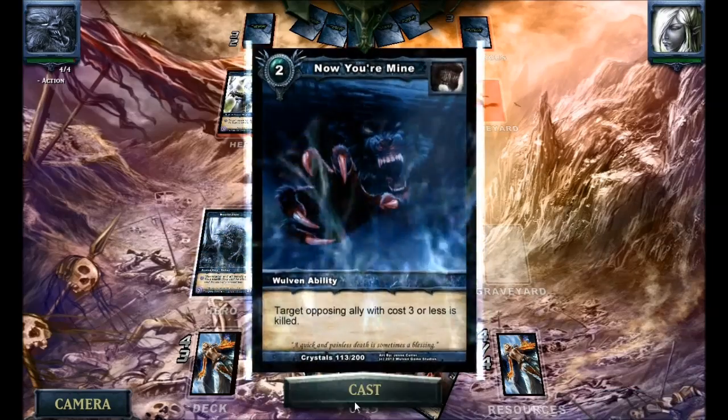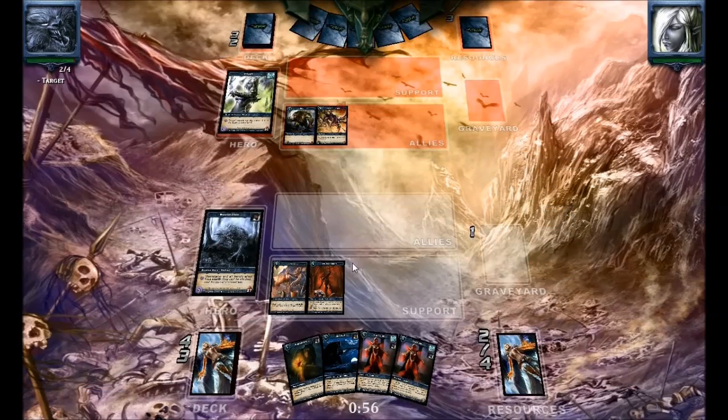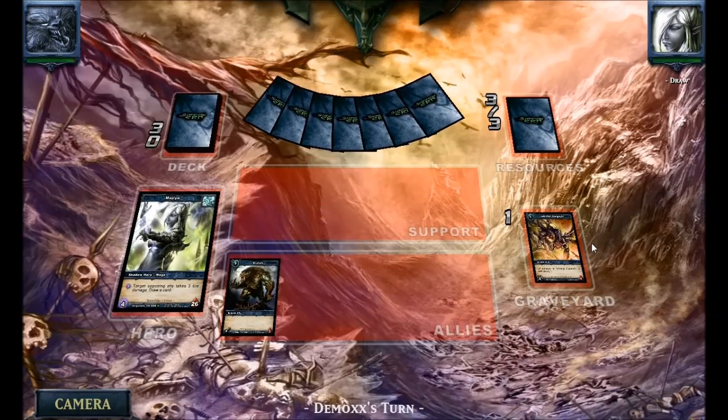I'm contemplating saving 'Now You're Mine' for that Gargoyle, or using it on that Gargoyle. Seeing as there's only 1 damage from the Brutalus, I'm not going to worry about using Moonstalker's ability to negate that.